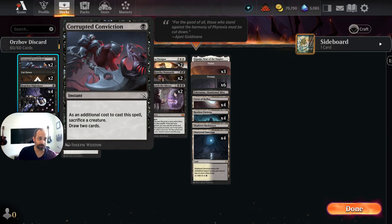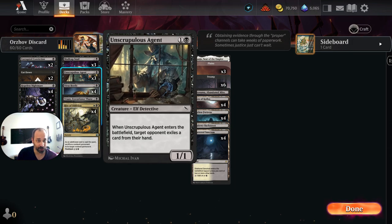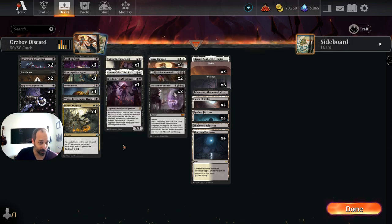We have two copies of Corrupted Conviction. That's not from the new set — it was only Unscrupulous Agent and one of the lands that we're playing from Murders at Karloff Manor. But Corrupted Conviction is a means by which to gain value off of our discard dorks.